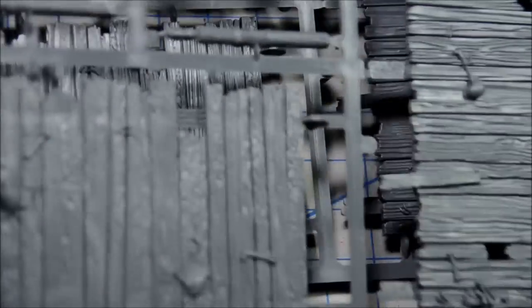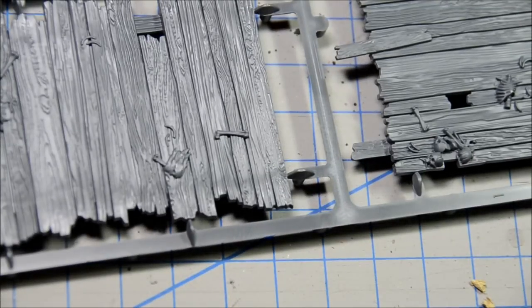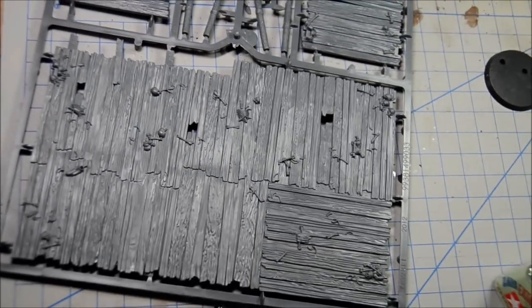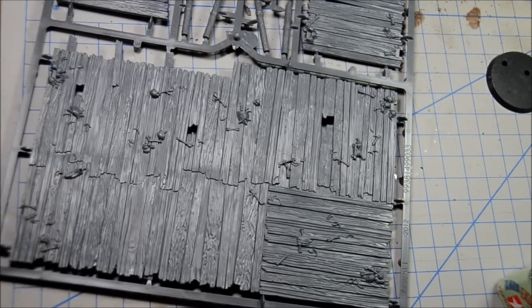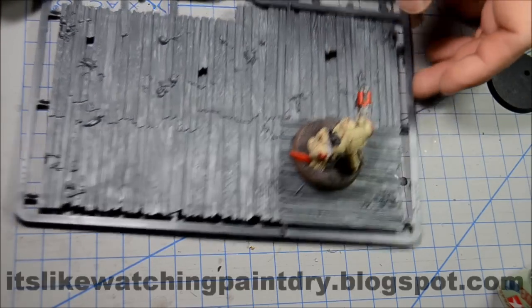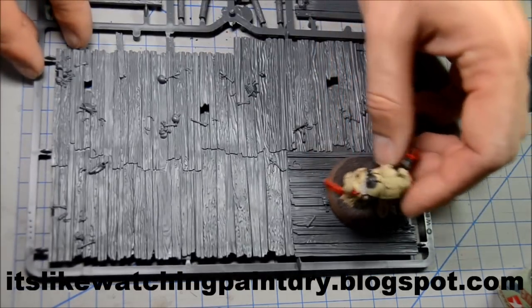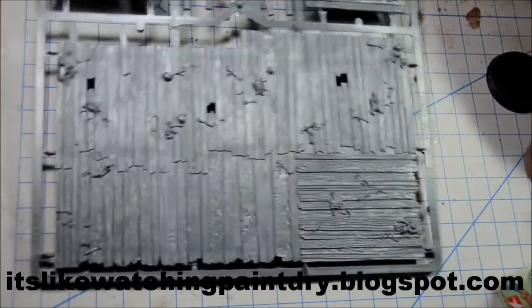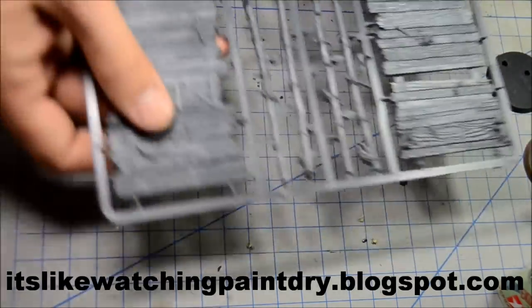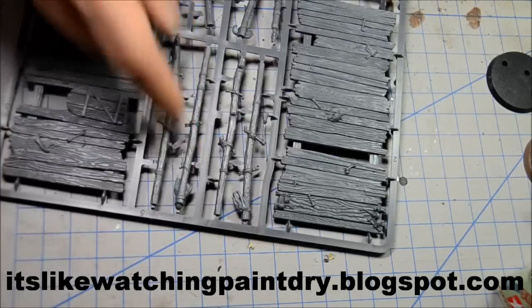And then finally our Goblin Town sprues — we have two of these. So you get two of these giant pieces. That piece there is quite large; if you look at it compared to a Terminator, that's kind of the idea of the scale you have. And then these small little pieces, and of course the posts to keep it all up.